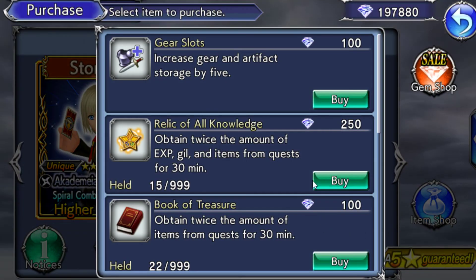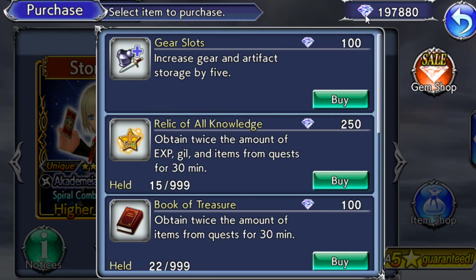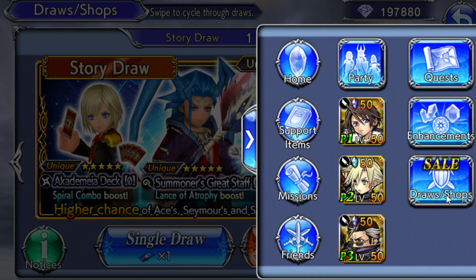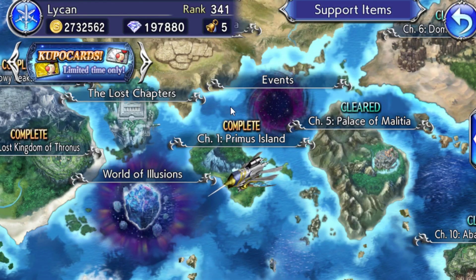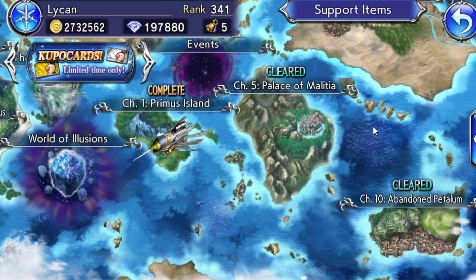There's also an item shop — I never really go in here and I don't think many people do. You can buy EXP books and gear slots with gems, but I suggest not doing that. You can also buy more artifact space with gems, but there's really no reason unless you're being lazy. I think I've covered everything — if you have questions just ask in the comments. This is getting to be a pretty long video, see you later.